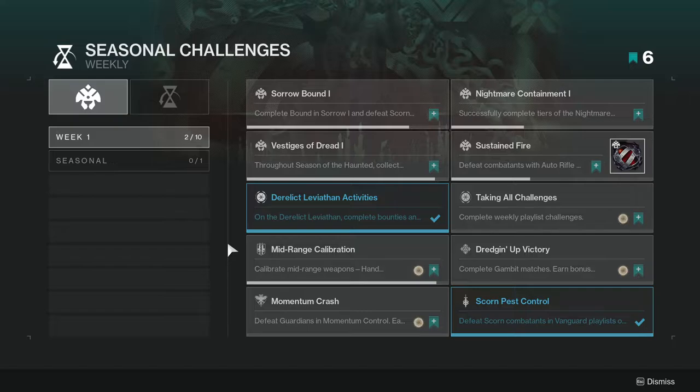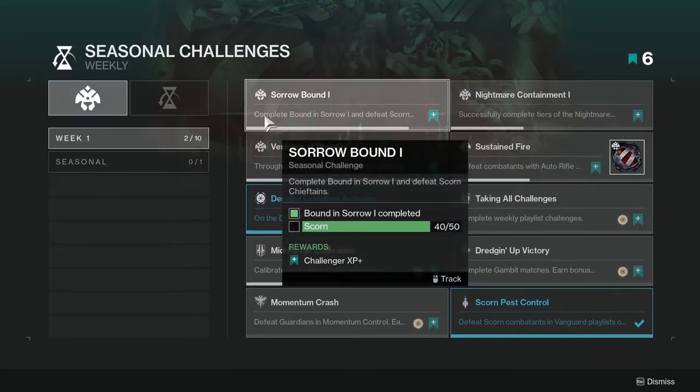Let's look at the stuff you can actually do this week. Sorrow Bound: complete Bound in Sorrow and defeat Scorn Chieftains. This one's not too hard. If you're doing the story stuff and going into the new area, you're going to get this eventually. I've been playing for maybe two or three hours and I'm already almost done. You can target it specifically, but I'm just casually getting it done.